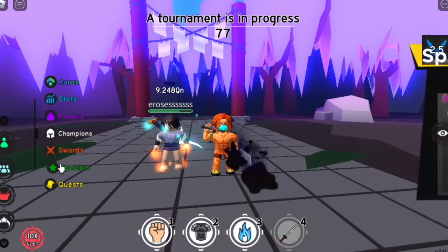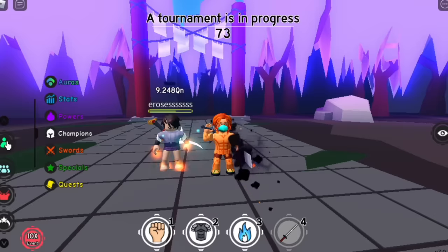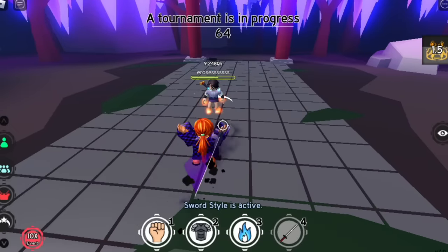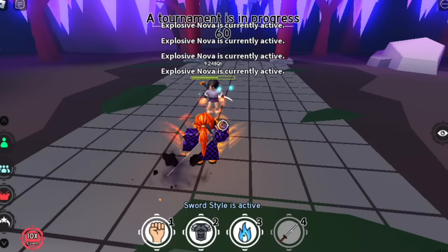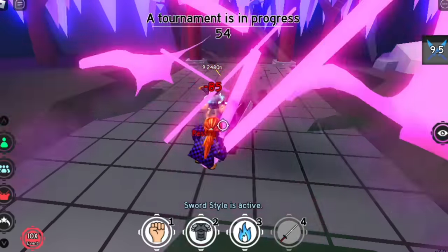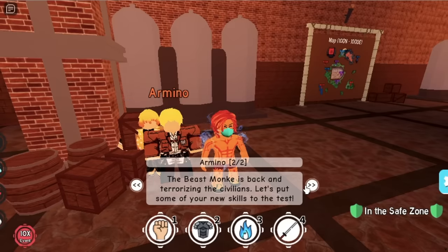Now let's try it with a very strong sword skill — the Moon Style, the sea skill, the Lonely Moon. If you have Asuna and use Dual Wielding with this sea skill, your damage to mobs and bosses will be 900. That's so strong. You cannot use Explosive Nova with Dual Wielding — you need to choose one. I choose Dual Wielding to increase my damage. Okay, 170 damage. Not bad, no champions.